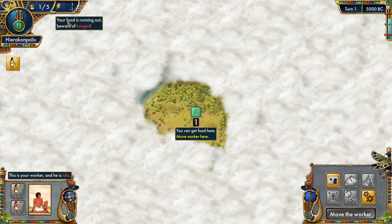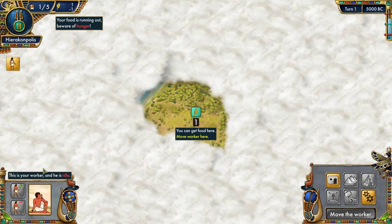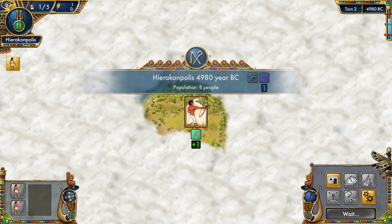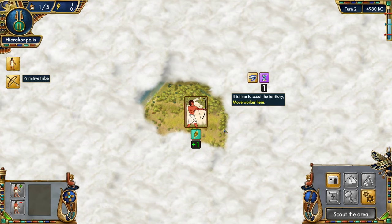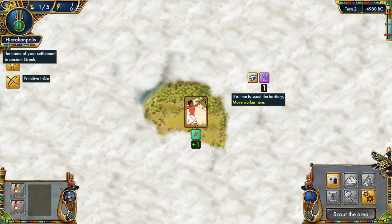The only resource we have at the moment is food. Workers cost food per turn and we need one food to make a new worker, which we can't do yet but will soon. Each turn we deploy workers to the board — they stay on a tile until removed. This guy will stay on this tile, which cancels out the minus-one consumption, so we're sitting around zero food. Not special, but not terrible.